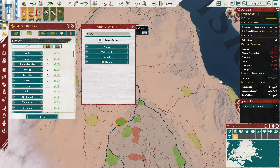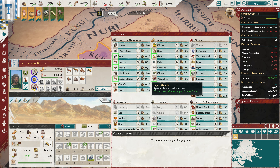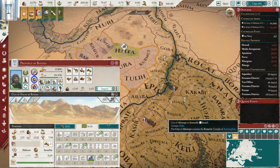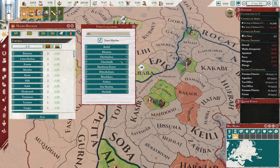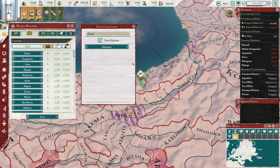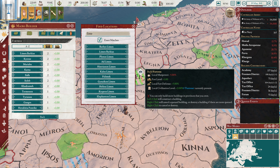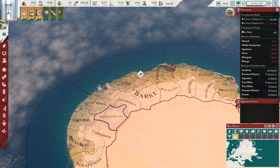Next up would be Araba, and that is down over here. Commercial Ventures finishing up - that is very, very good. We can now start importing specifically rice here. Rice is the best thing to import because it gives the highest food value, and that should allow us to build up some amount of food here. So we're working on Araba and we need a pair of Freedman Districts there. Next is Rezaion, which is right up over here - a forum and a Freedman District. Then we've got Paeon, which is out over here. This actually only needs one building slot - that's going to be an Academy. And Leemon Barcaeus, right down over here - that'll be a pair of Freedman Districts.